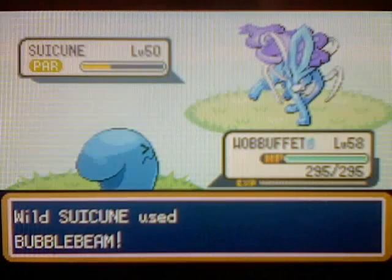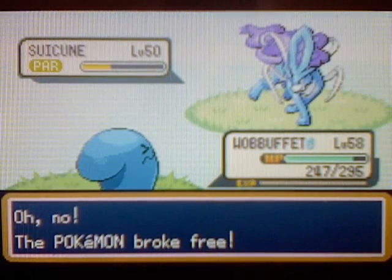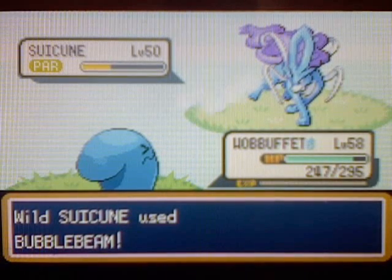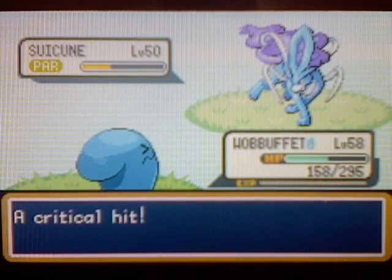The other legendary beasts — I like calling them legendary dogs, but I believe they're called the legendary beasts — they both know Roar, which is really annoying cause it automatically ends the battle. So it's definitely tougher catching them than it is Suicune, cause Suicune doesn't know Roar.